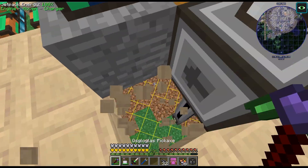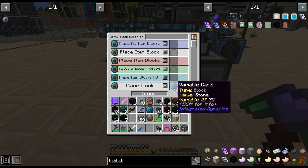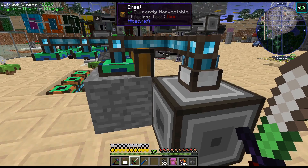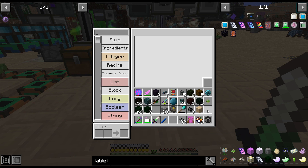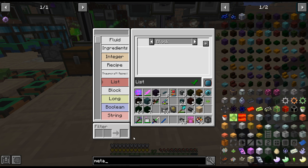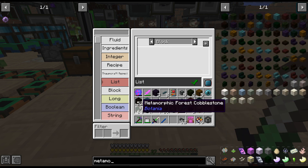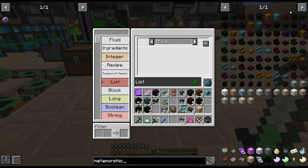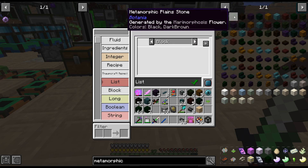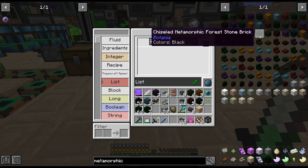I have a thing set up - basically just place block stone, simple enough, nothing fancy. All it has to do is if there's a piece of stone in here, it has to place it. Now breaking it is going to be the problem because there is a bunch of different variants, as we know. So block we need - metamorphic. There are eight different types: forest, plains, different biomes. These are cobblestone variants and chisel variants.